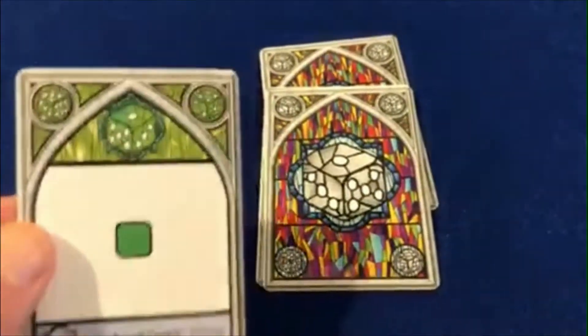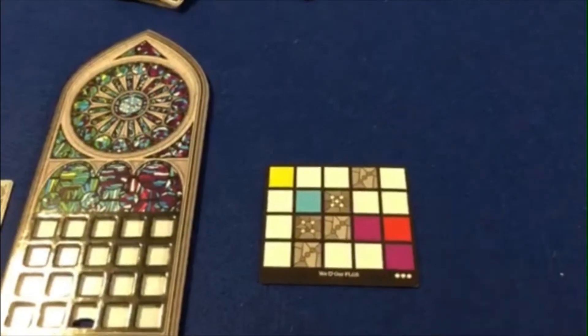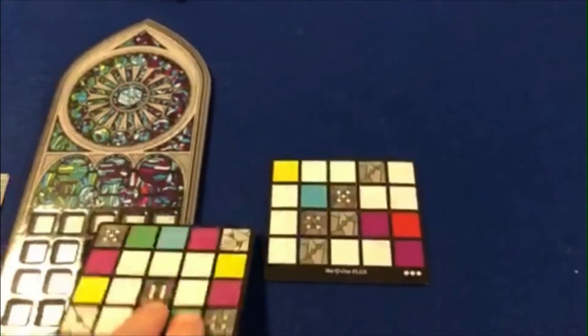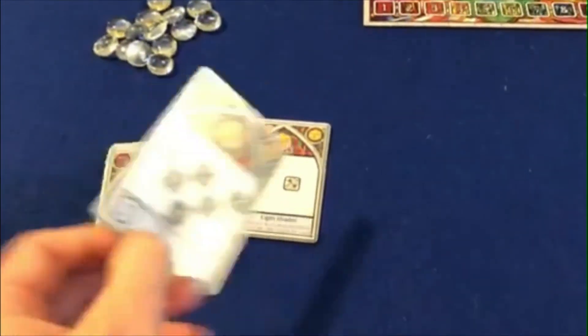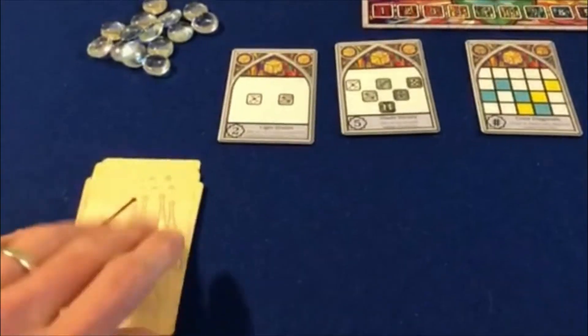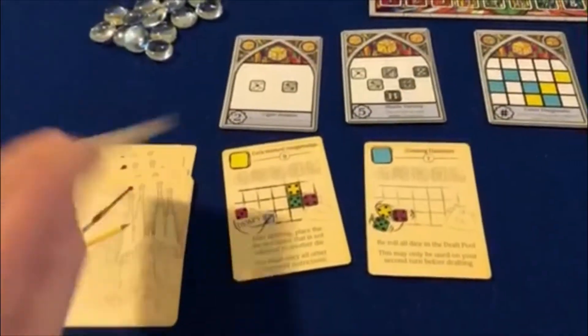Each player draws a personal objective. Each player draws two window cards, picks one and receives progress tokens equal to their card level. Draw and reveal three communal objectives. Draw and reveal three tools. Decide first player.